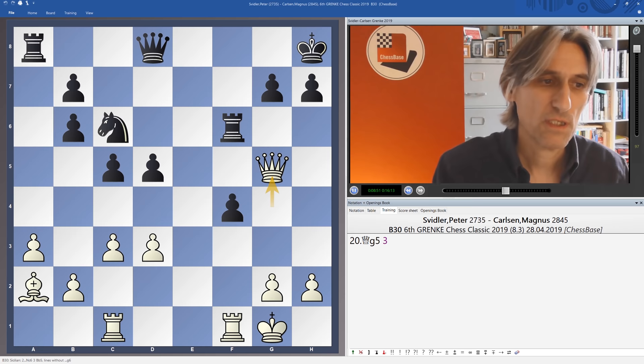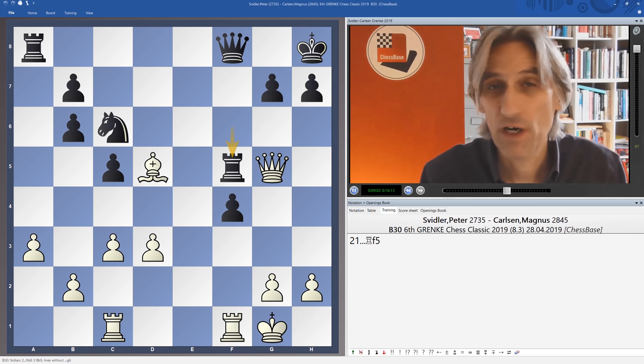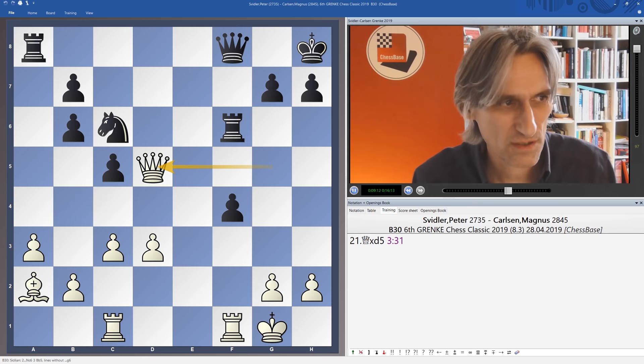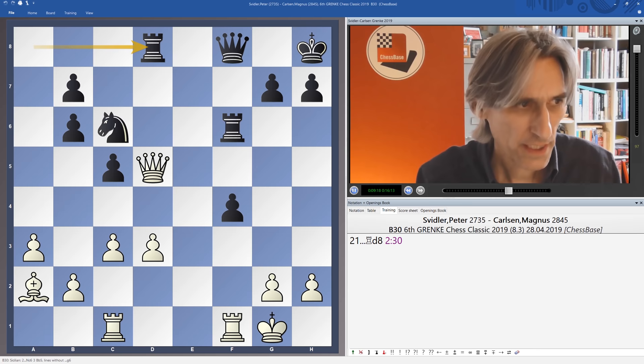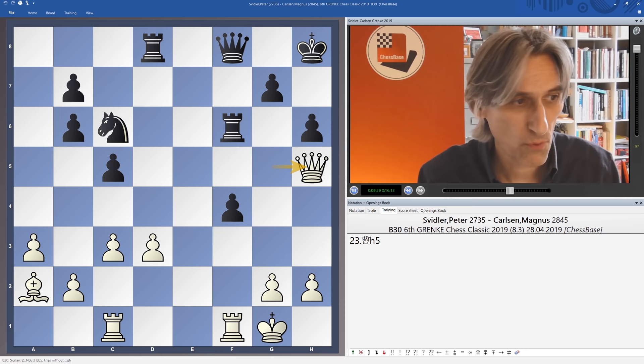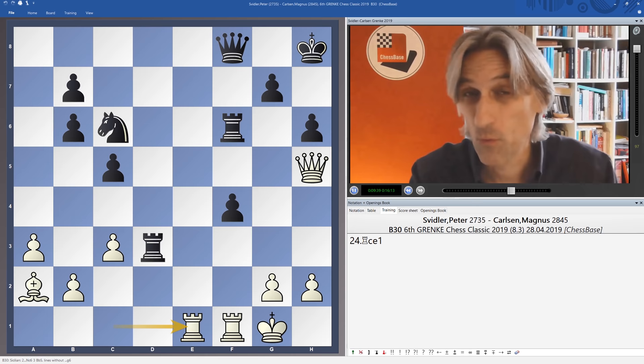But Peter had overlooked Magnus' next move, which was Qf8. If bishop takes d5, then Rf5 simply wins a piece. So Svidler had to play Qxd5, which he really didn't want to do because black now starts to gain control in the position with rook d8. He came back to f3.